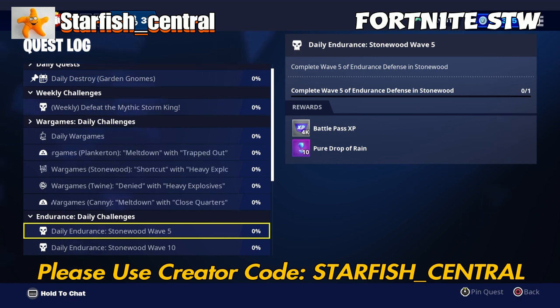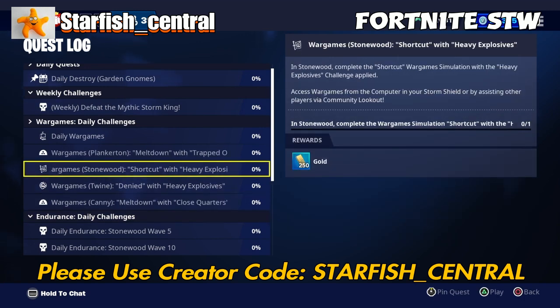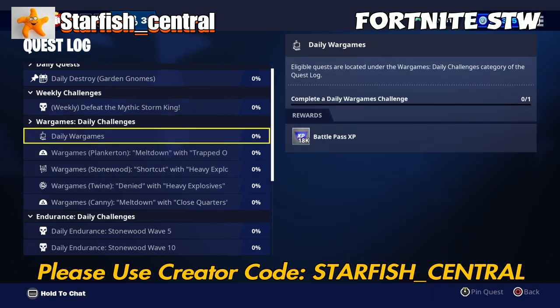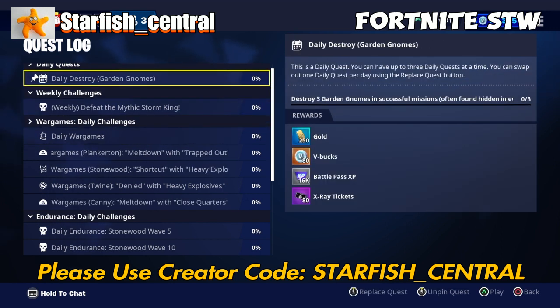That's how you can get up to level 200 on Fortnite Battle Royale just from playing Save the World. I use this exact technique every single day to get the maximum battle pass XP.